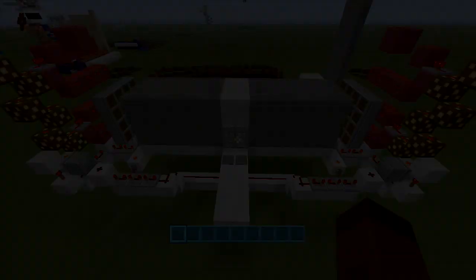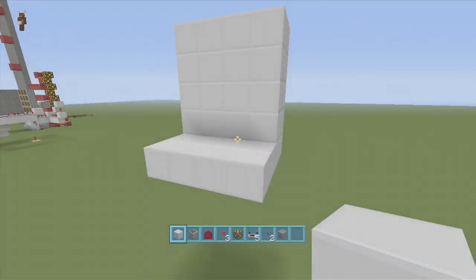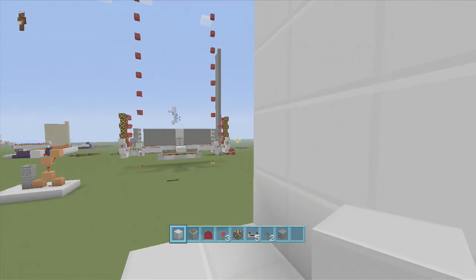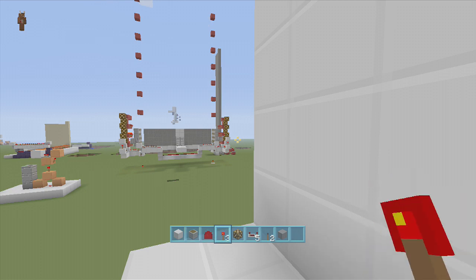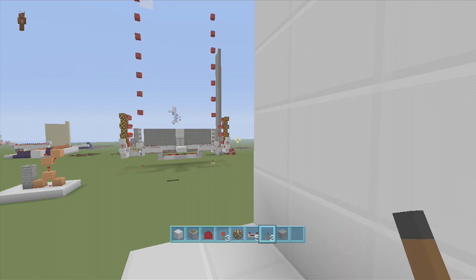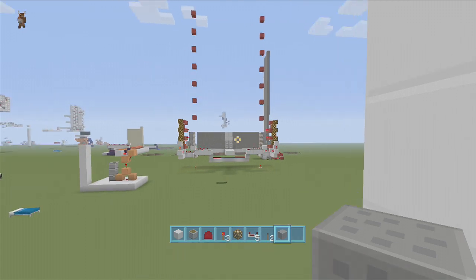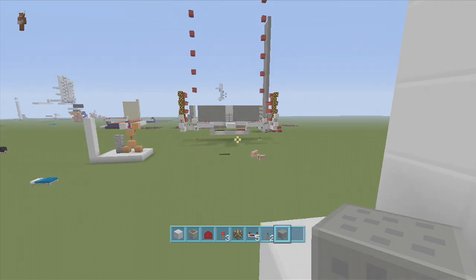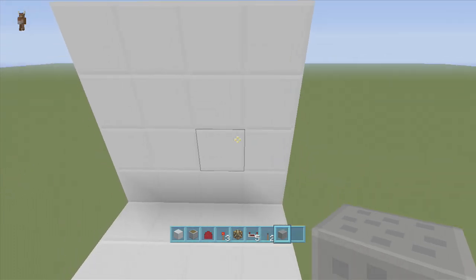For this build I can't give you a definite resource count because the bigger you make it the more you'll need. At minimum you're going to need pistons, redstone, at least three torches, glowstone, at least five repeaters, two levers, and a button. Remember all of this needs to be doubled if you do both sides closing. You don't have to do both sides — you can make only one side and have them get pinned against the wall.